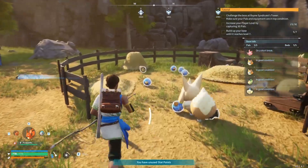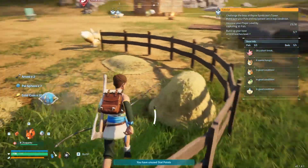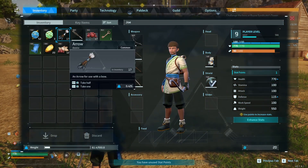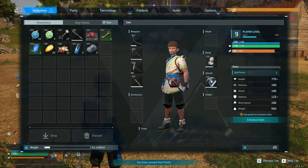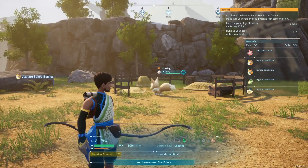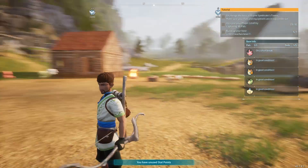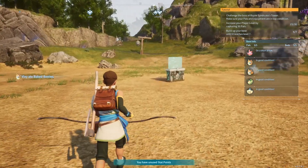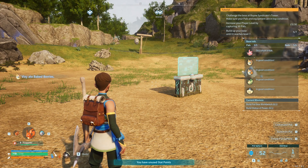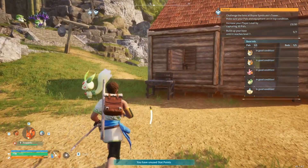Alright, let's go capture what we got here. So I picked up arrows obviously, and pal spheres — they are absolutely massively valuable. What level? Level 9? We're at 17 — let's make some more arrows and go try a cave and see if we can get some Mau.